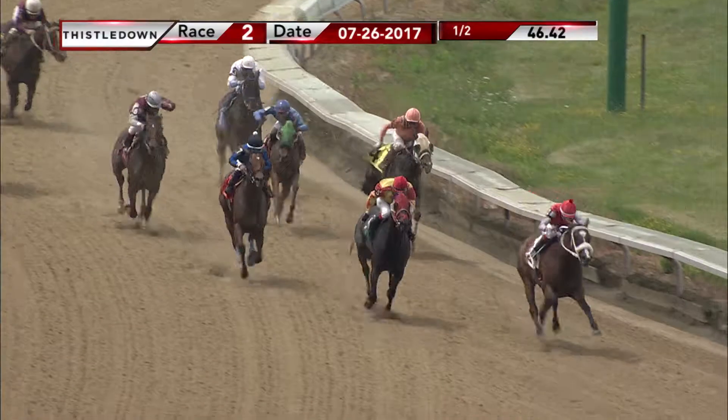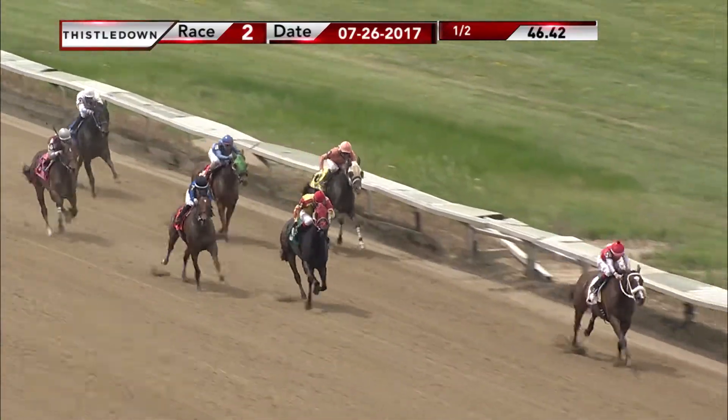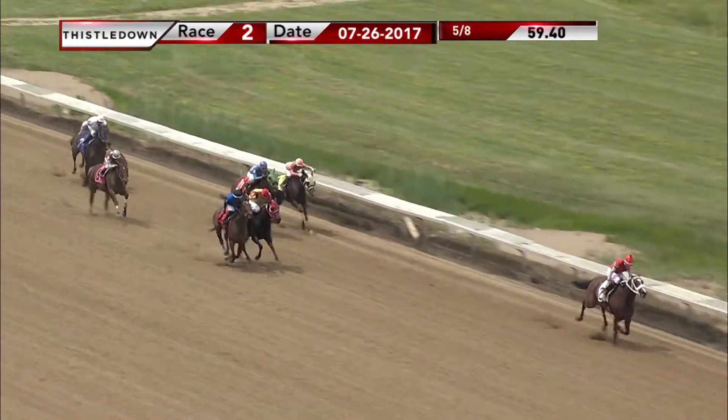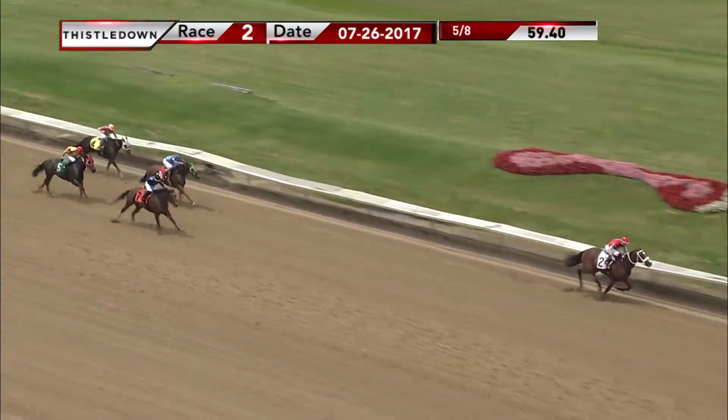Top of the stretch. It's Brown Eyed Lady off the corner with the lead. Exile on Main Street's a tired second. Huntington's Gift is third, and then we have One Classy Key moving into fourth. A sixteenth to go — Brown Eyed Lady is in the clear. She's home free. It's Brown Eyed Lady. She is gone.